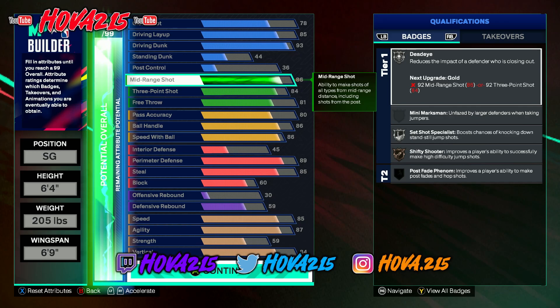You get an 86 mid-range with an 84 three-ball, which is absolutely phenomenal. With the 86 mid-range you actually get access to every jump shot in the game at 6'4 with the cap, so you're not really restricted. You might not get Steph Curry's actual base, but it's just a little different.